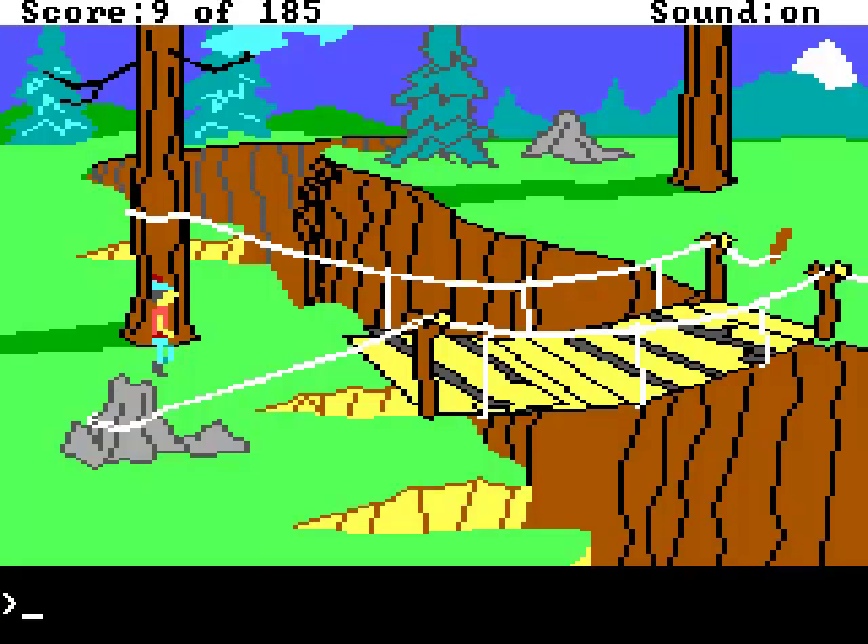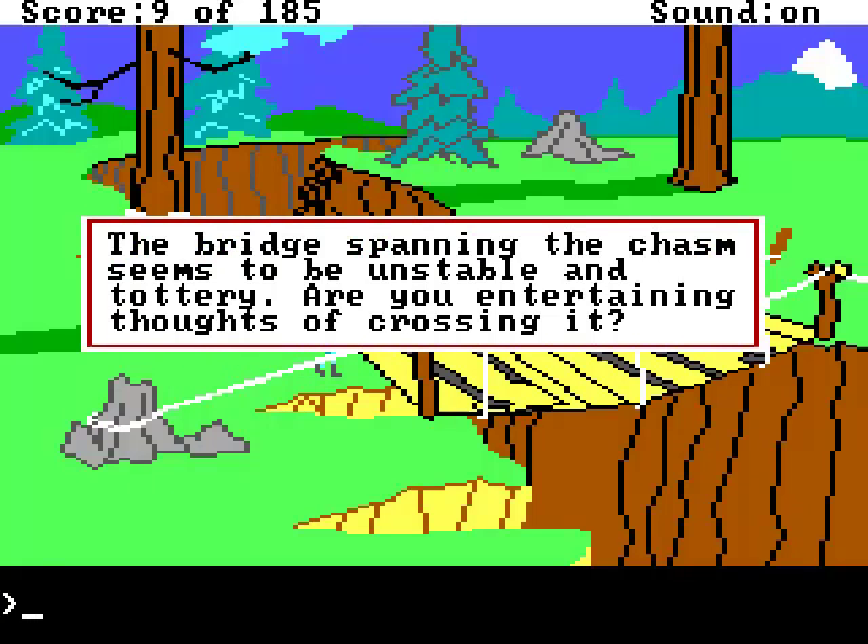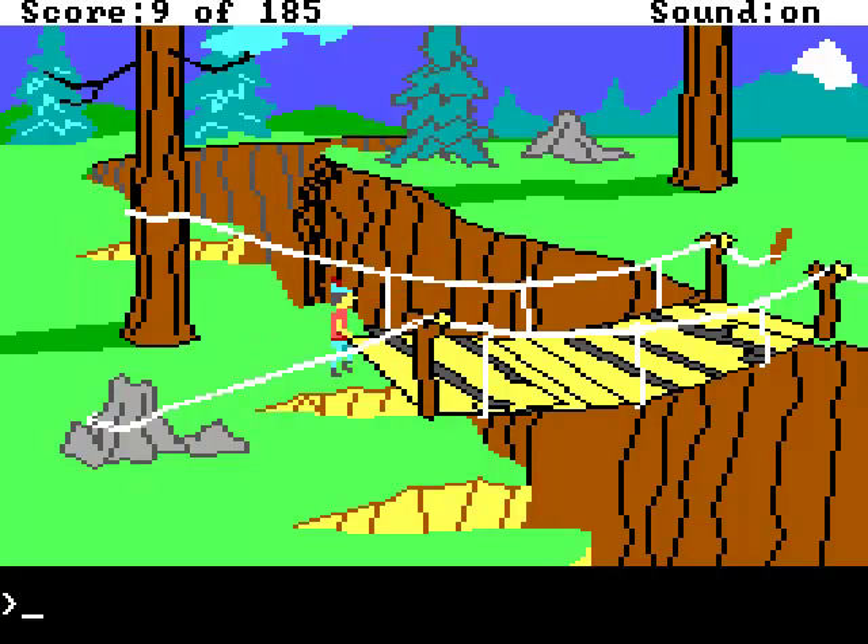Hello, and welcome back to King's Quest 2 Let's Play. When we last left Graham, he was standing in front of a rather rickety-looking old bridge. Doesn't look very safe, does it? Well, what the heck — we can always reload if we fall, and might as well take the chance, right? Hey look, I even got a point! How about that? Awesome.